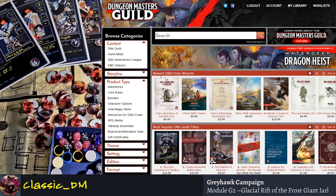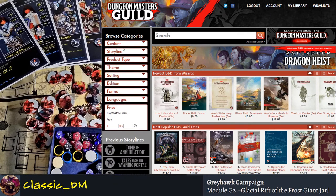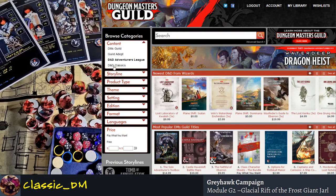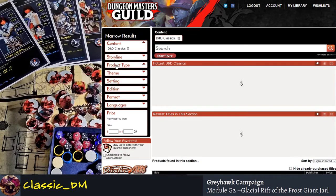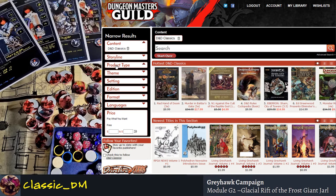Go to the Dungeon Masters Guild website and on the left side go to content, then click on 'classic stuff.' This will bring up a hodgepodge of random results — some of it's great, some of it's homebrew, some of it's cheap, some of it has five stars, some has no rating, and some of it is really, really old.